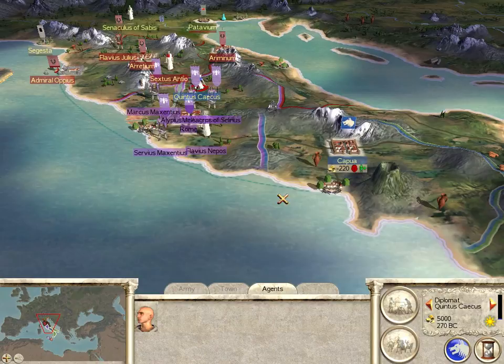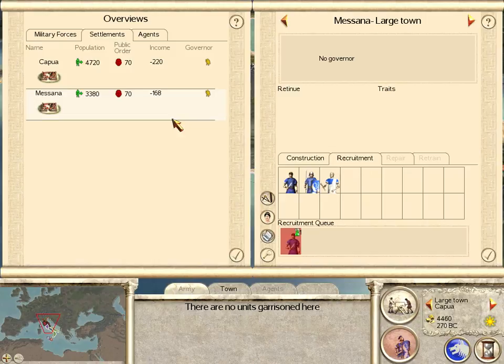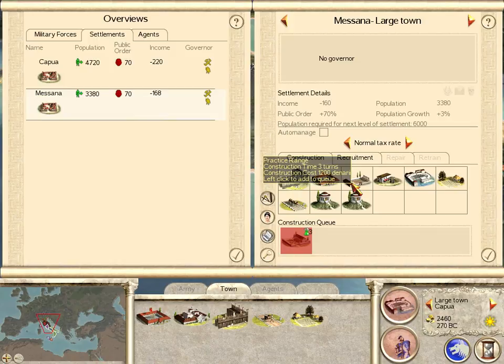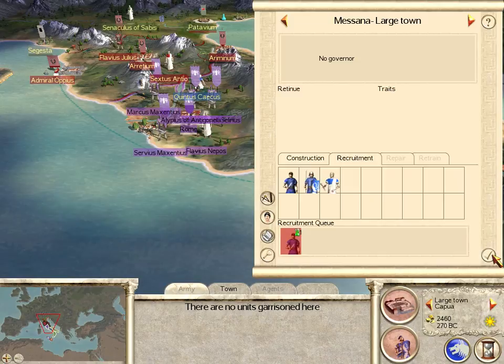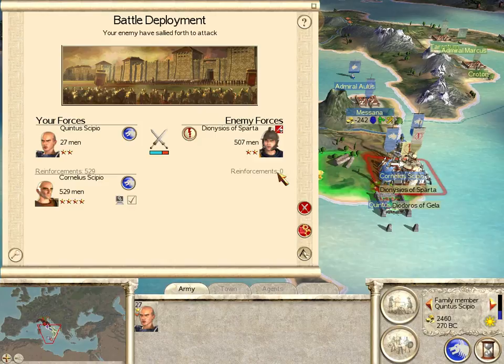We're going to take our diplomat and move him north — he's going to go talk to the Gauls. A little bit of recruiting here, we're going to build a port here. And here I'm going to start working on stables. Let's go to the second turn because that didn't take very long.